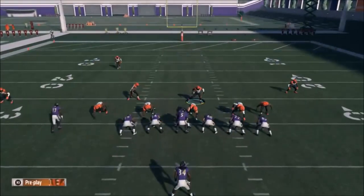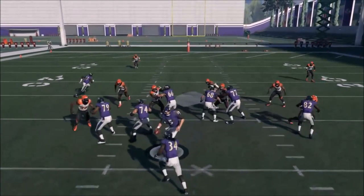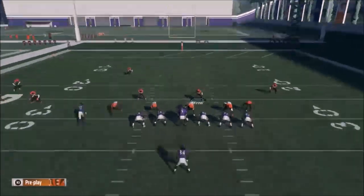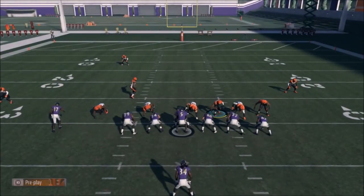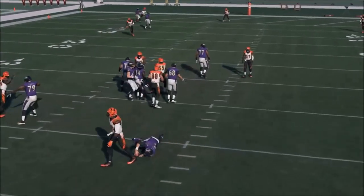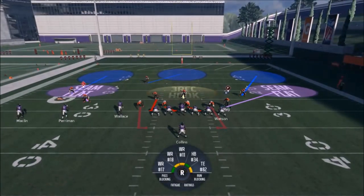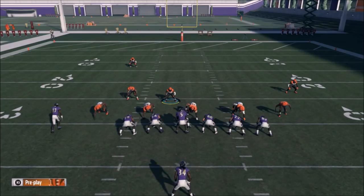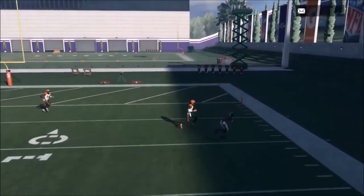I'm going to sneak into this gap too — I just want to pull a blocker if I can. And there it is — boom — easy pressure. Let me do this again. I'm only coming down here hoping to hold some attention from the lineman before I drop back. I got suctioned in there, but you can see once again that QB contain is definitely playing its part, with Flacco getting sacked.